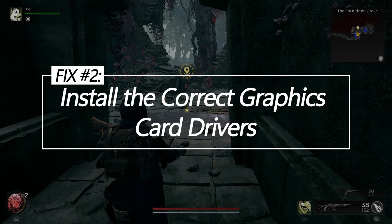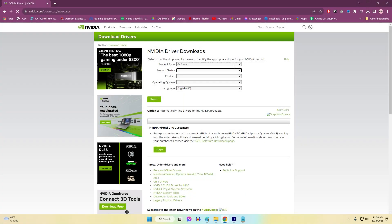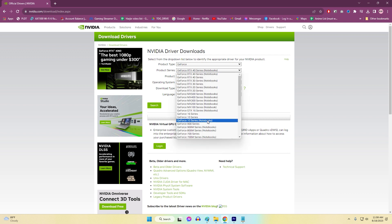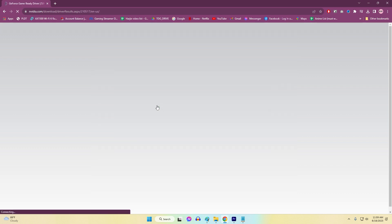Fix 2: Install the correct graphics card drivers. Visiting your specific graphics card manufacturer's website and downloading the latest GPU-optimized drivers tailored for your exact model with certified DirectX 11 compatibility will resolve any potential conflicts, bugs, or performance issues from outdated generic drivers that lack the necessary optimizations needed for stable DirectX interoperability.